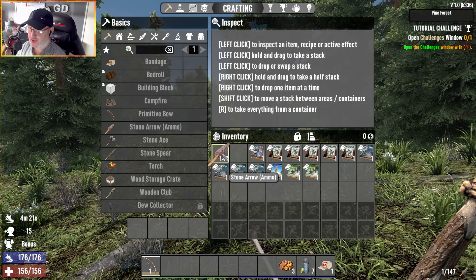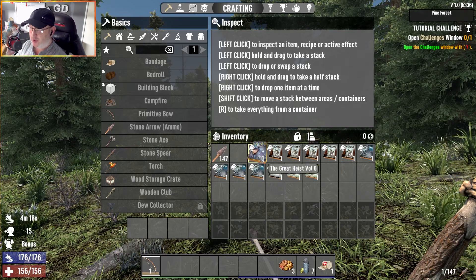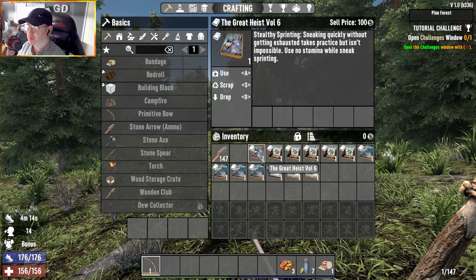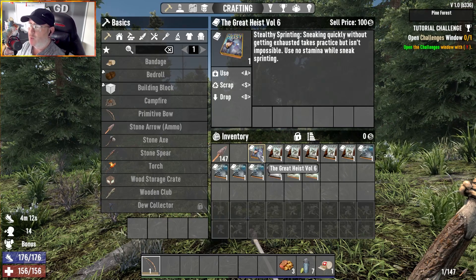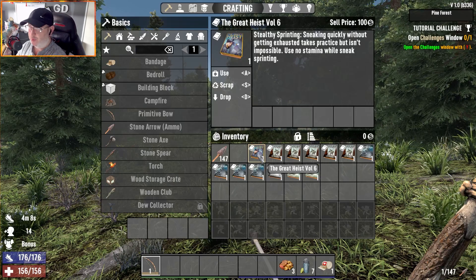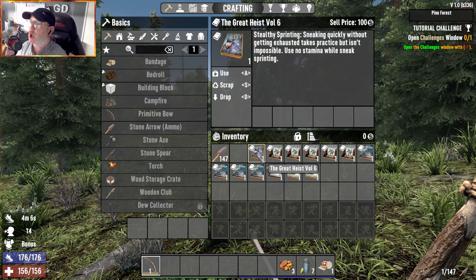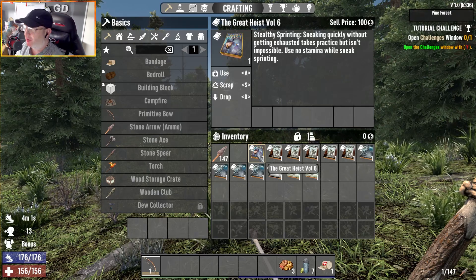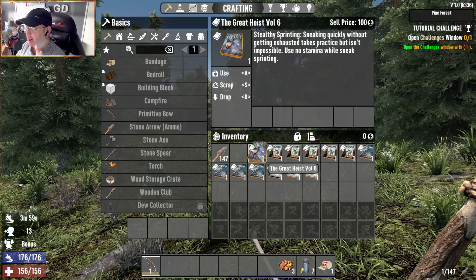With 147 stone arrows right now. These are the books I've gone and got: the Great Heist Volume 6 - stealthy sprinting, sneaking quickly without getting exhausted. These are the books I feel go with the assassin armor - if I've missed anything drop me a comment.